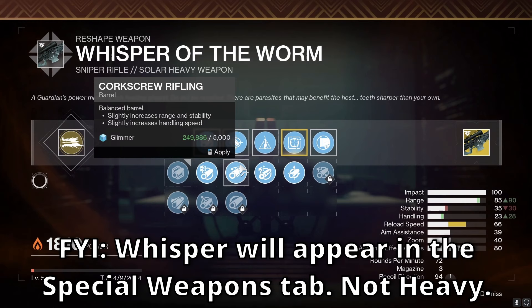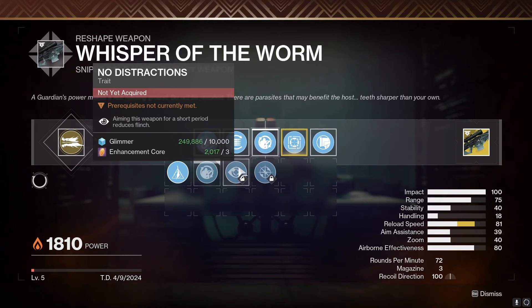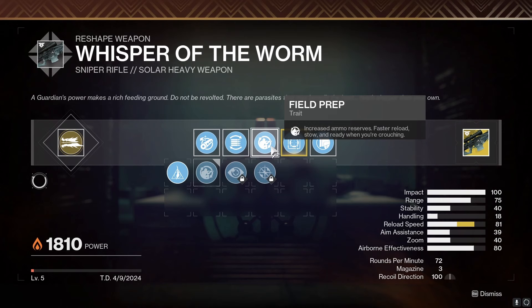Taking a look at the crafted rolls: to be completely honest, field prep is the only thing you want anyway. When future weeks for the Whisper mission come out and you can unlock the rest of the retrofits, I don't even recommend doing that unless you're a completionist — field prep is going to be the best in slot.